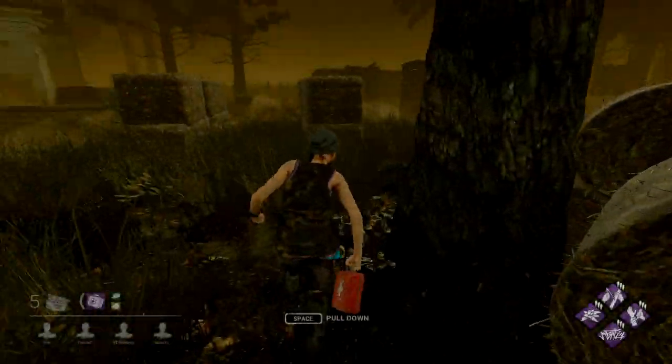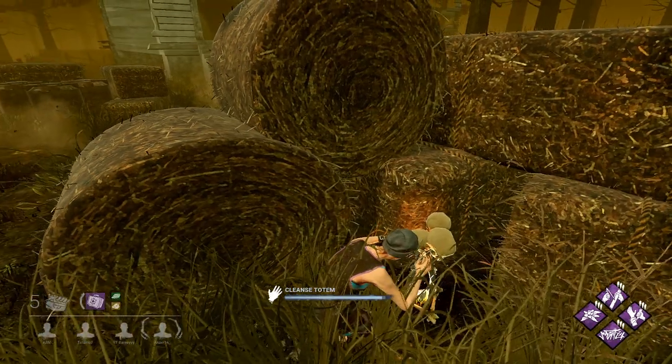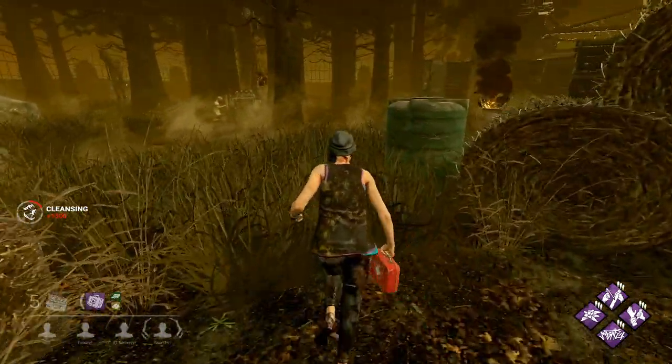All right, let's go. We are in on the Thompson House. If it glows, it goes — let's see what we get. Not haunted grounds — very nice.